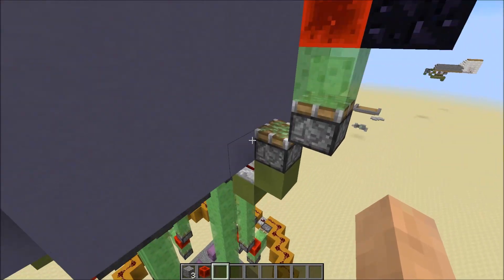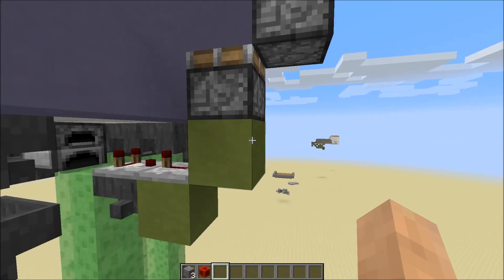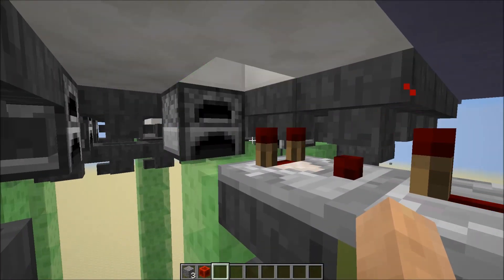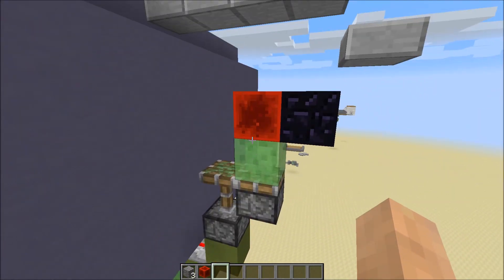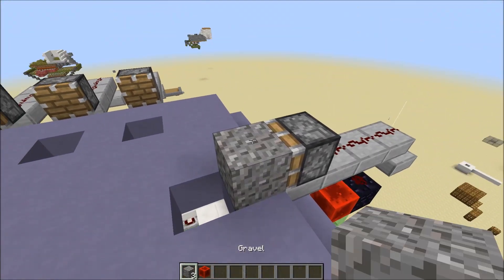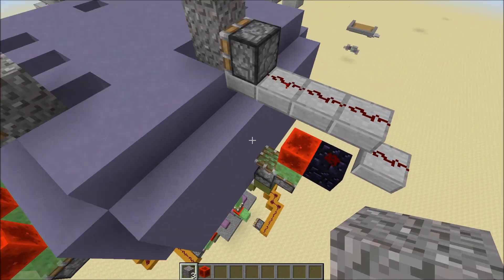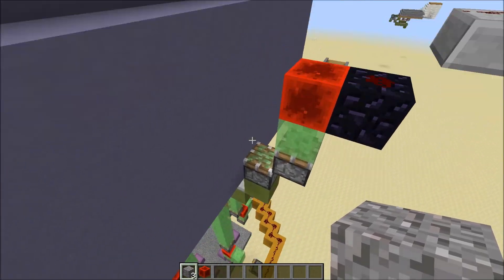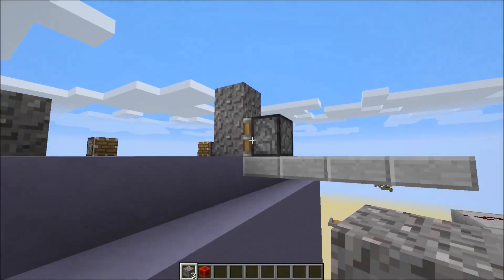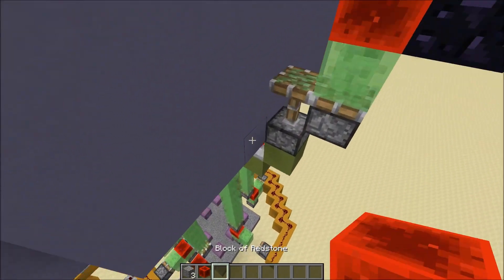That's why it keeps making the sound over and over again — once the slime blocks go in front of it, it makes noise again, but there's no way to really avoid that. When it goes up, it goes to this obsidian block and then these slabs and hits this piston. There's just gravel here, and when there is gravel up there, it'll push it at some point. When it does so, it detects that there is life here again, so it stops pushing gravel constantly — it's like 'I don't need any more lives right now because I already have one.' That's a pretty cool way to think of it.